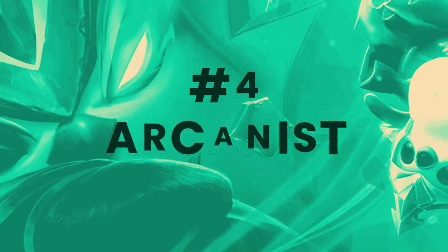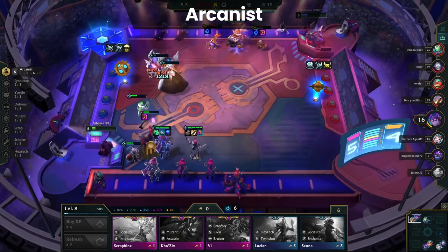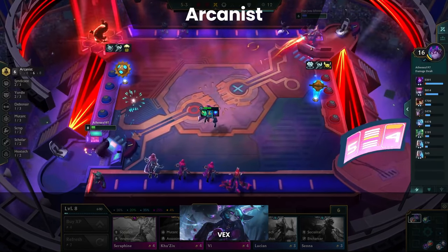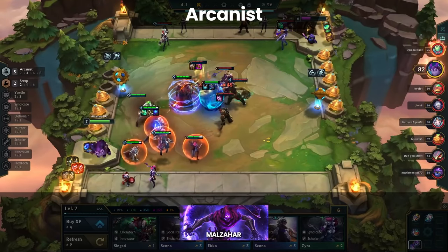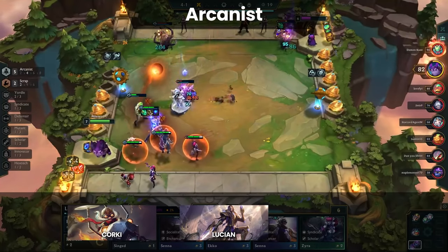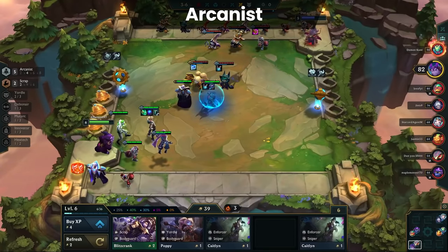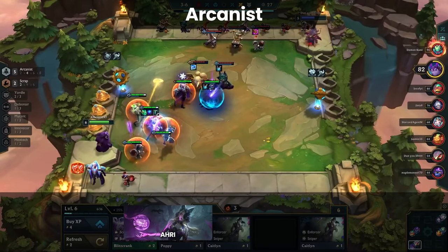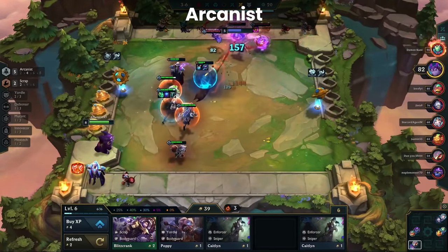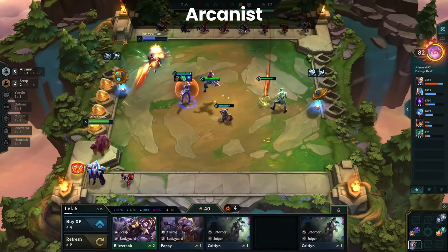Let's continue on to the number four composition: Arcanist. Arcanist didn't receive much in the patch, as the small Ahri buff is balanced out by the tiny nerf to Victor. What makes this composition strong in the meta is how consistent it is in the mid-game when you have a Vex 2 frontline and 4-6 Arcanists backing up your carry. Malzahar isn't exactly a carry anymore, but he does well as an item holder until Ahri or Victor is playable. There are also options like Corki or Lucian to hold items, as well as an early VIP Brand being one of the best. Arcanist boards have a lot of mid-game options. An Arcanist emblem is also quite useful as it adds to the flexibility of the board. Augments can also play a key role, such as Luton's Echo, Battlemage, or Runic Shield.